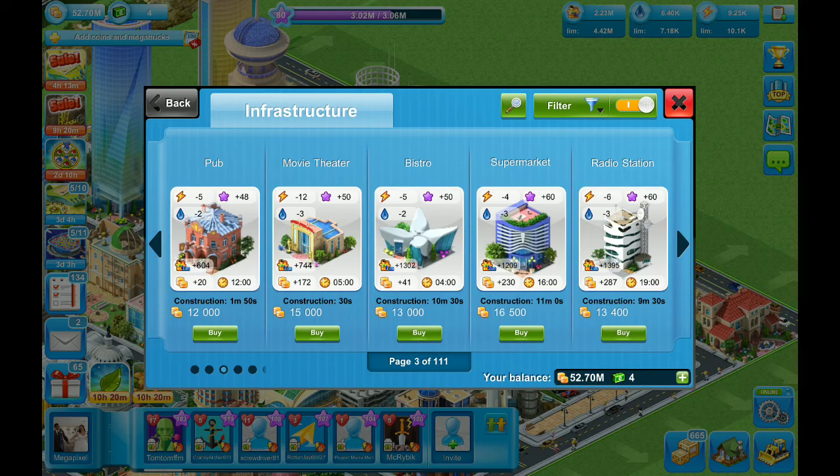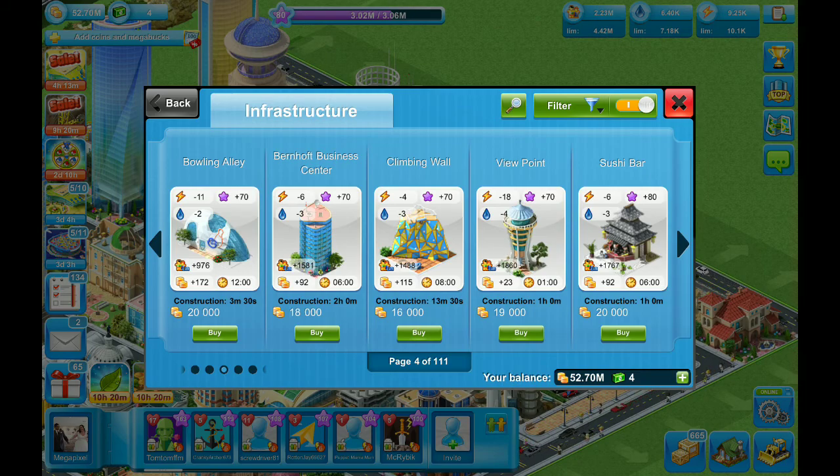You can see there are a lot of different options: pub, movie theater, supermarket, bowling alley, climbing wall, sushi bar. The sushi bar definitely looks like a Japanese style, and every six hours you're going to get 92 coins, which is pretty cool. It's also going to let you increase your population limit by another 1,700.